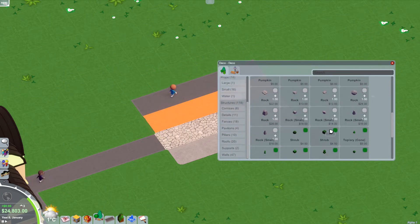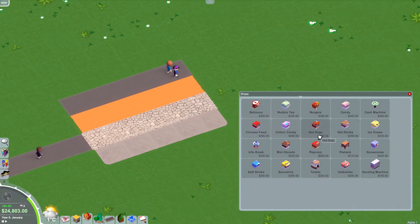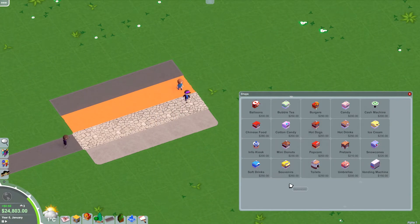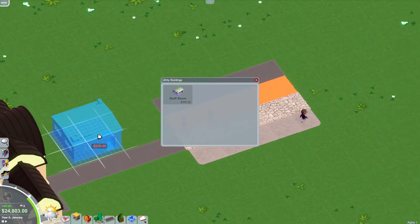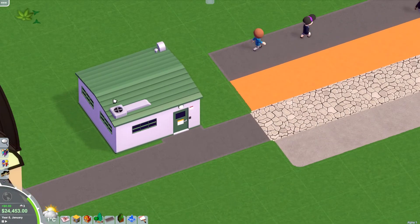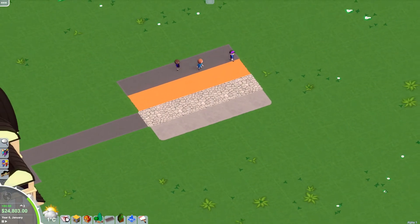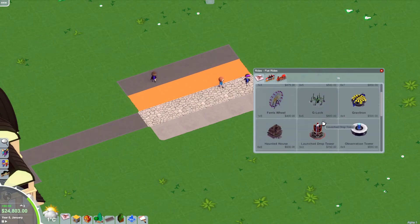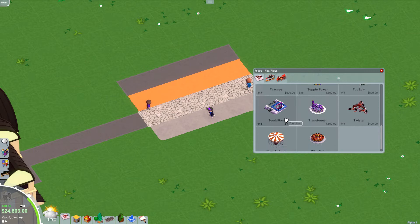We have four path types now which is awesome. There's also a better way to sort things, which is a very welcome addition. Utilities — there's a staff room, which I think is new. This is the room for your staff to take a break. I don't think they actually rest on benches anymore — you've got to have this dedicated staff room now.